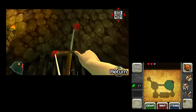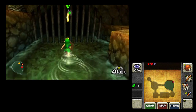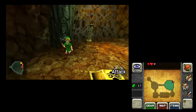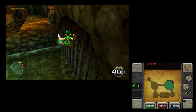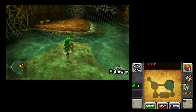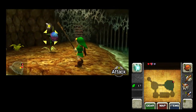This is what we call a Golden Skulltula. You shoot these guys and get these little tokens. You have to kind of work your jump to get this one, but you collect a bunch of these throughout the whole adventure — there's a hundred of them. You can get stuff like a bigger wallet and a little item that helps you find secrets. Just listen for the tell-tale scratching. And throwing a Deku Nut freezes the Deku Baba, I believe is the name of that one.